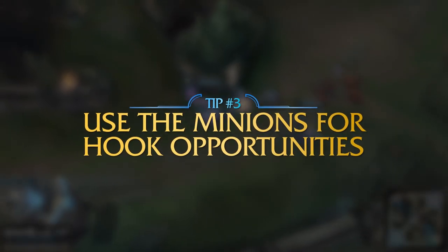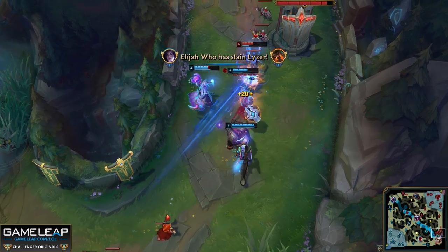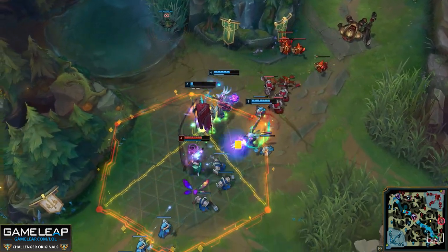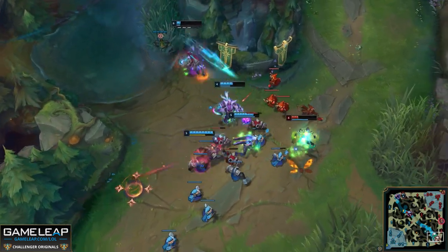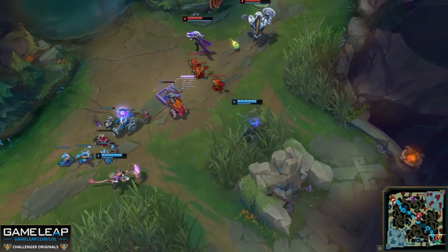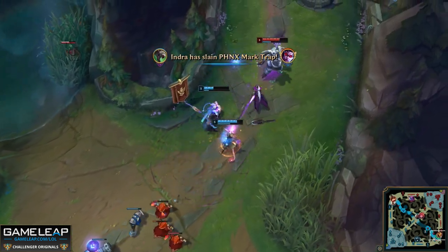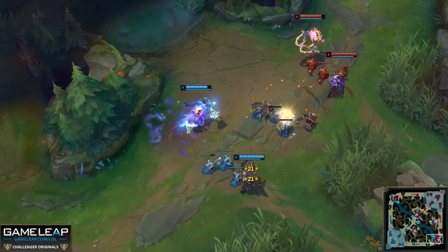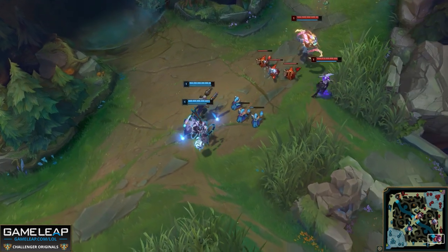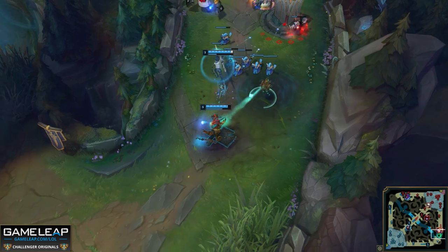Another really important tip for Thresh's early game is to use the minions — both yours and the enemy team's — to never miss a hook again. When you see your minions getting low, you know the enemy AD carry wants to CS it. You can use that to time and aim your hook. If they go for the CS and you time it properly, you get a hook off. And if they dodge, they miss the CS — it's a win-win. The only thing you lose is the cooldown and mana, and they lose the gold. Doing this consistently with cannon minions can be very powerful.